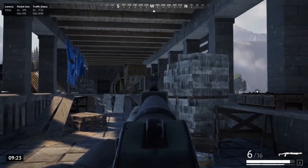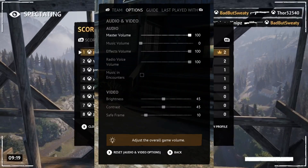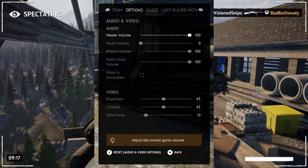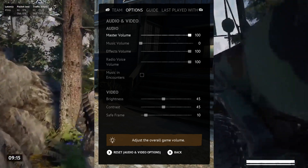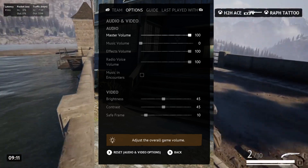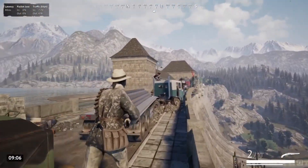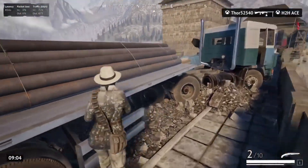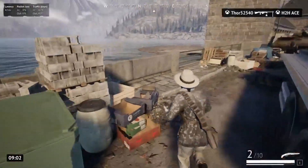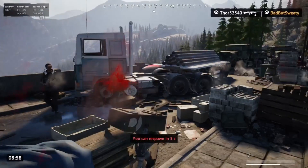Without any further delay, let's start going through my settings. First up, we have audio and video. Audio is really up to personal preference, with the only notable change being that I have my music and encounters off. Both brightness and contrast are at 45 — I've found this offers good vision in both foggy and clear weather without having to change them every match.